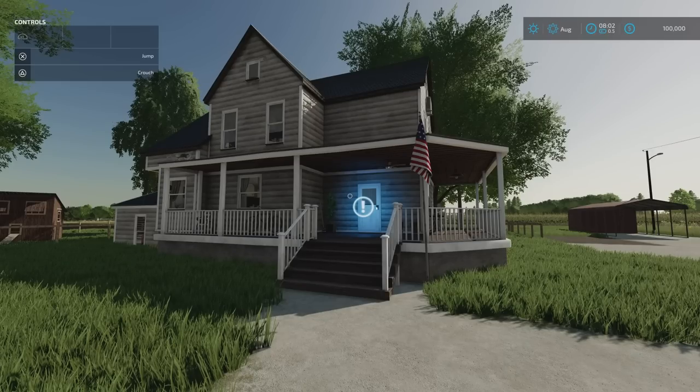Most of the buildings, fields, trees and houses are as close to real life as possible, but to make it work as a Farming Simulator map, some productions and in-game sale points have been added where they don't exist in real life — which is pretty cool. Canola and soybean have had straw swaths added, so you can get straw swath off them on this map.